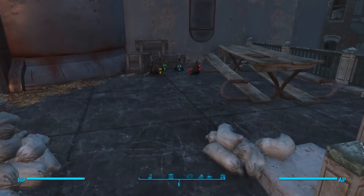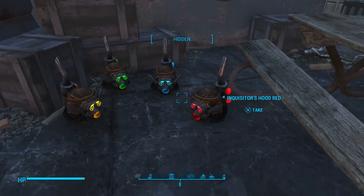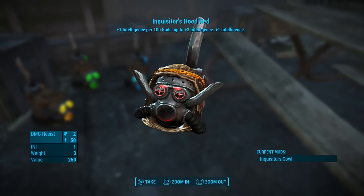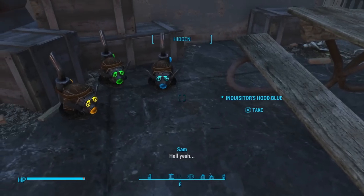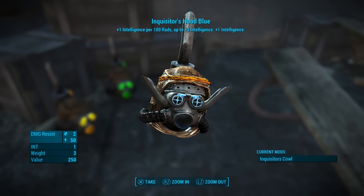Up first at number 10 is Inquisitor's Hood by Scientist711. This mod was requested by someone who wanted the eyes, mouth and exhaust slash snorkel of the Inquisitor's Cowl to glow. From that the Inquisitor's Hood was born — a reimagining of the Inquisitor's Cowl with four different glowing colors: red, green, blue and orange.